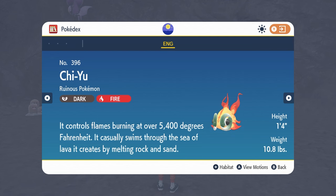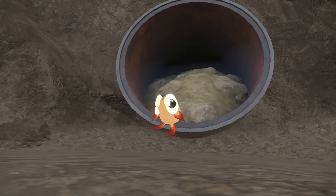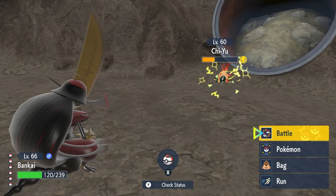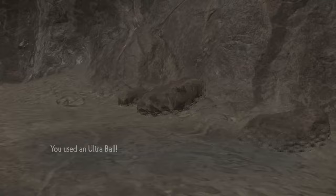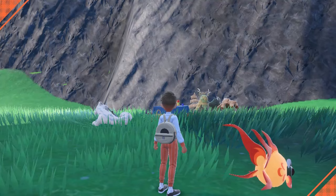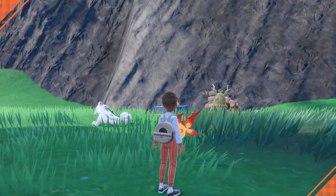Despite looking like a fish, Chi-Yu is not a Water type — it's a Dark and Fire hybrid. Its moveset is particularly tricky: Ruination does huge damage, Bounce will cause your attacks to miss like Fly, and Swagger will boost your Pokémon's Attack while inflicting confusion. Be careful attacking, as your boosted Attack risks miscalculating damage and knocking out this little demon goldfish. Chi-Yu is a good all-rounder — its Special Attack, Special Defense, and Speed are especially impressive and its broad moveset gives you many options when building it. And those are all the secret shrine legendary Pokémon in Paldea!